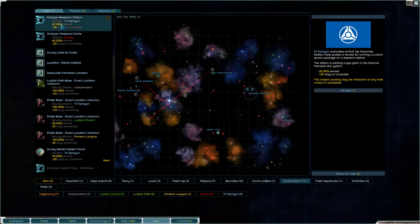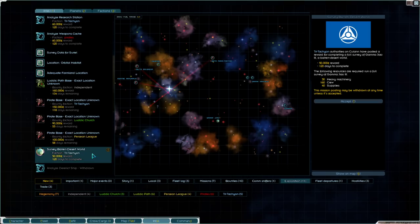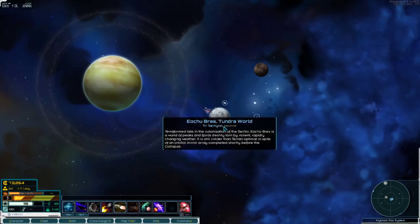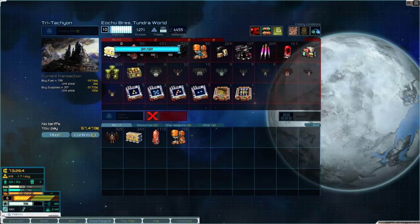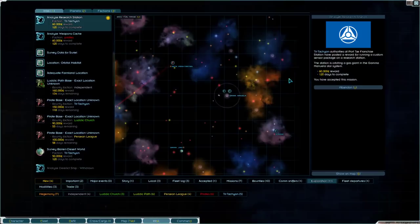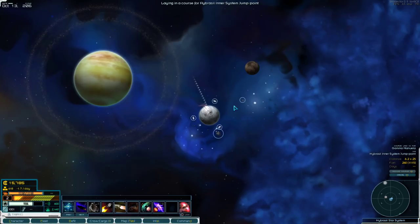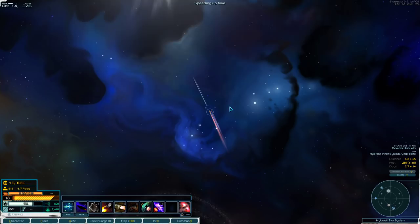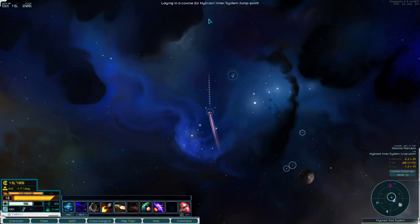I don't want to take a loan. Let's check missions. I can analyze a research station out here for the Tritachyon — I wouldn't mind doing that. There are some bounties on pirate bases but I'm not quite ready for that yet, and there's a surveying mission. Let's analyze a research station; I'm going to accept that. I'm also going to accept a weapons cache mission for the pirates — one mission for the pirates isn't going to make me an ally of the pirates. That one place had two missions, which is rare, so I'll take advantage of that.